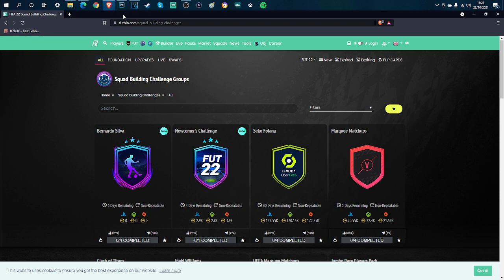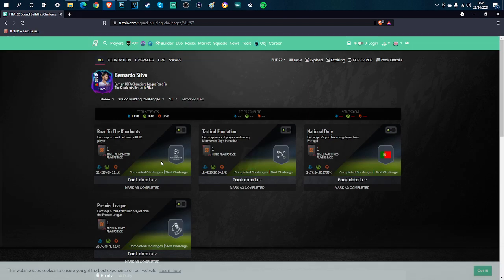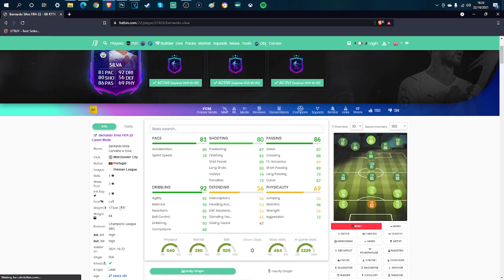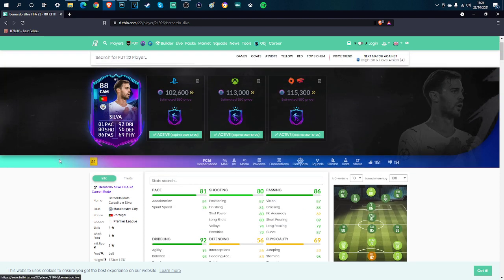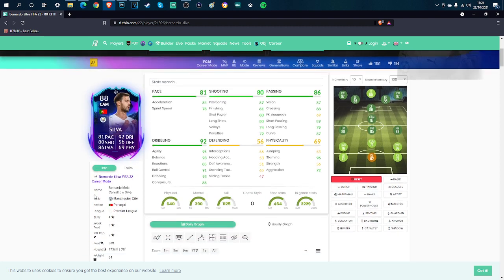Welcome back to another FIFA 22 video. This one is the cheapest method for the brand new Bernardo Silva RTTK SBC. Let's have a look at his card first — boys, I love this card. His normal card is insane on this game. He's five foot eight, 92 dribbling, 95 agility, 93 balance — he's so good on the ball, 91 ball control as well.